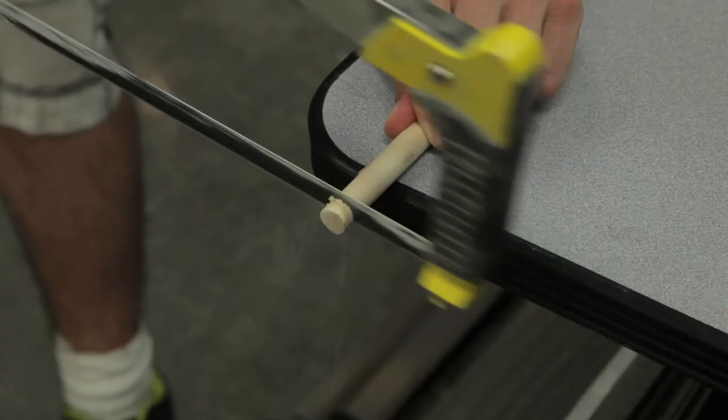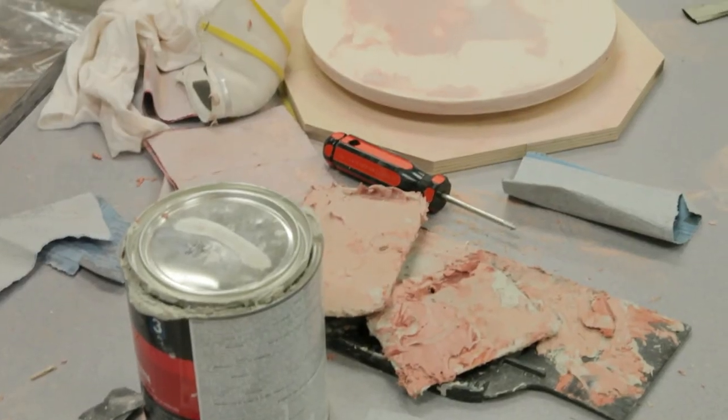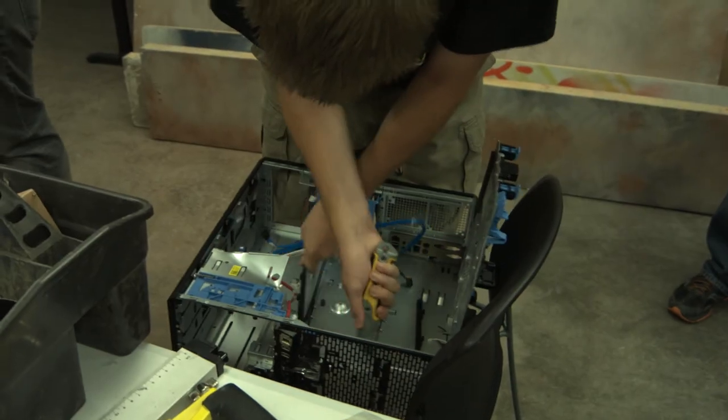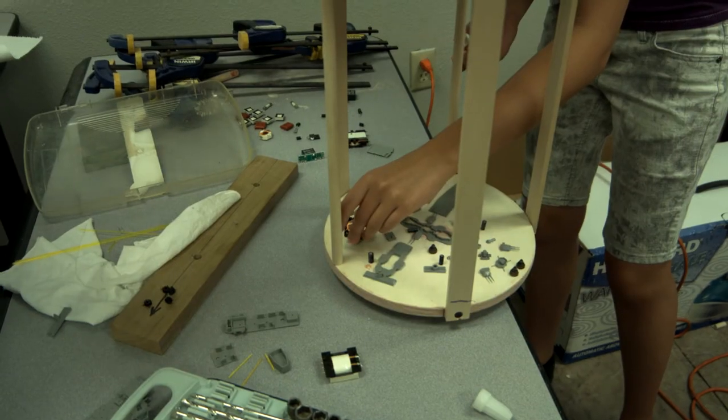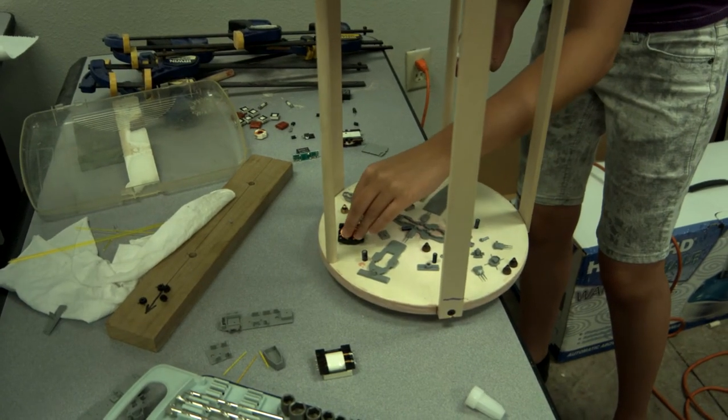We are using wood and paint and bondo and plastic and we're kit bashing some model pieces together for Graebles. We are actually utilizing a part of a CG model for our practical.